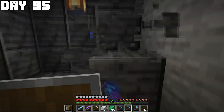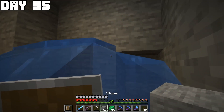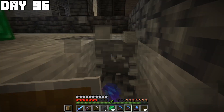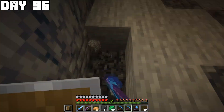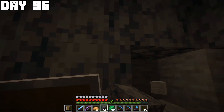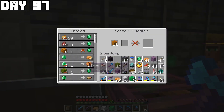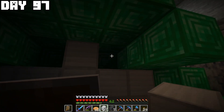I hollowed out an area to build the beacon, dealt with a lot of water, and decided to build part of the beacon out of emeralds since I didn't have enough iron blocks yet. On day ninety-six I continued working on the beacon room, adding grimstone and basalt, mining out space for the beacon structure, and filling it with emerald blocks and iron blocks. I wanted all the visible blocks to be emerald blocks so I kept trading with my villagers to get more emeralds. Then I added glass around the beacon so you can see the beam from above.